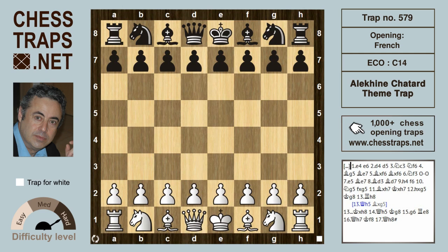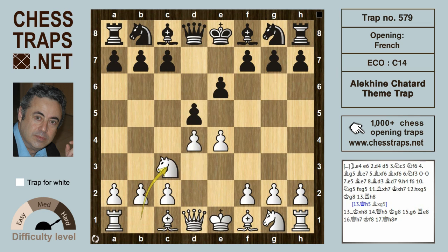This is the Alekhin-Chatard theme trap in a type of irregular French, in which white executes a delightful mating combination. E4 is met by e6, the French Defense, and after d4 d5 white defends the pawn on e4.